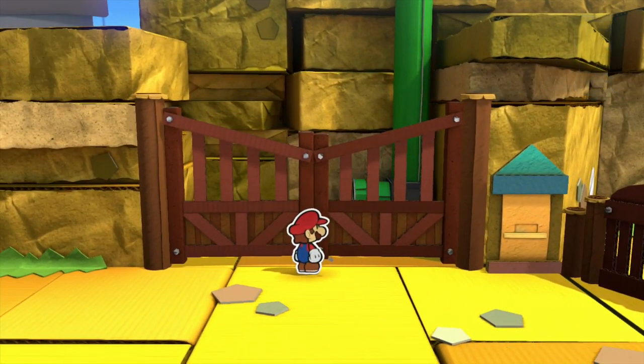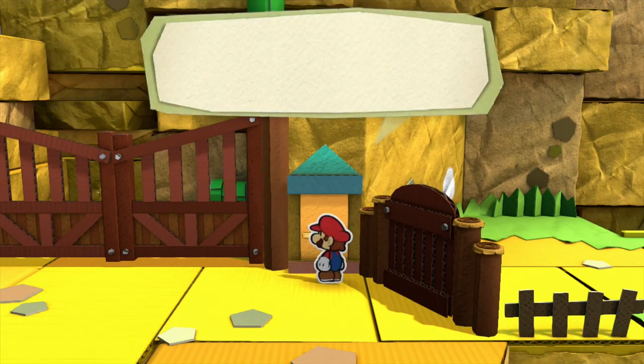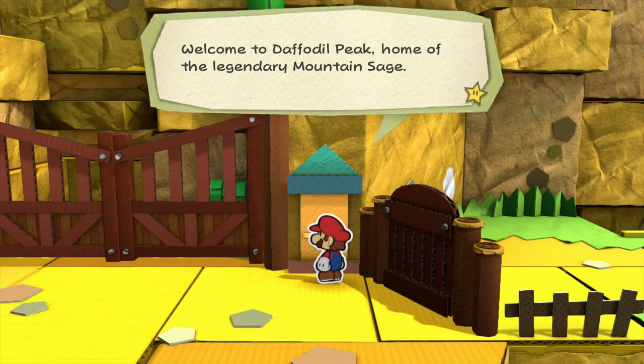Daffodil Peak — the gates are shut. However there is a gatekeeper: 'Welcome to Daffodil Peak, home of the legendary Mountain Sage.' A Mountain Sage? That's one of those guys who knows everything, right? Amazing. If this guy is really a wise old sage, he must know where to find the Paint Stars. Let's climb this mountain and meet the Mountain Sage.